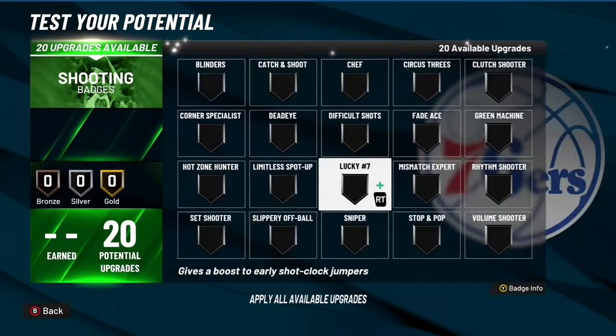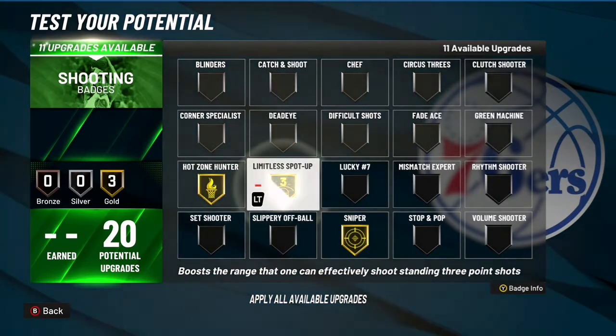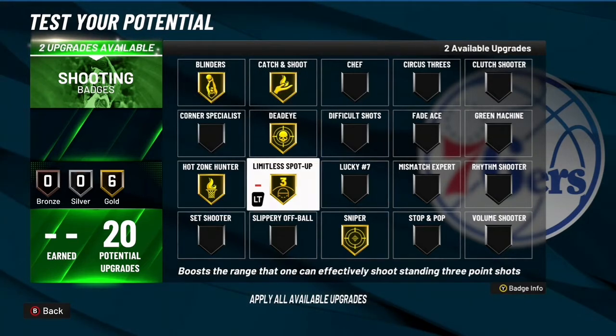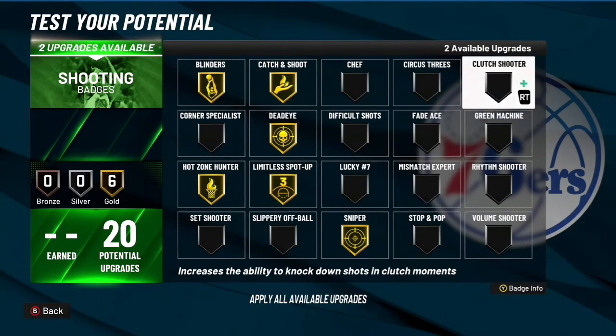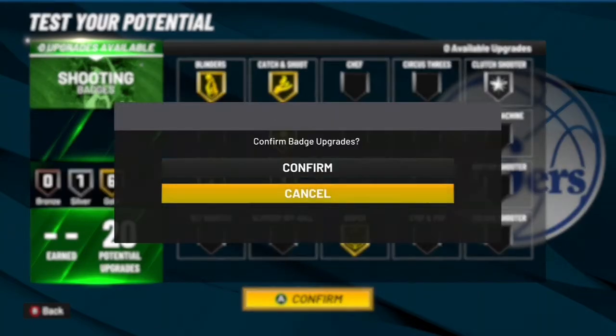You can put whatever you want on for the extra badge slots. If you're going for shooting, I don't know why I threw on a spot-up badge before — you can probably take that off and throw on Stop and Pop, then throw on Rhythm Shooter and Clutch Shooter as well. You can probably take down Catch and Shoot a little bit if you wanted to. But honestly, you really don't need a spot-up badge because you don't have a high three-pointer anyway.